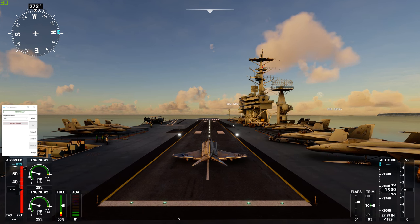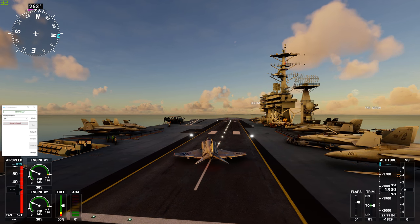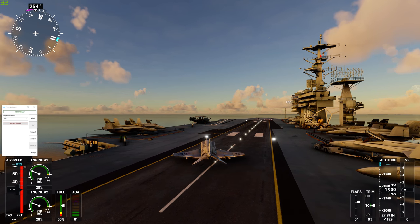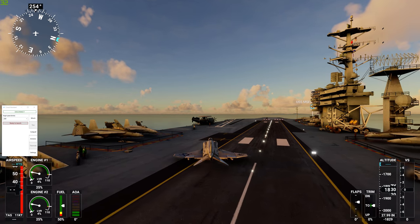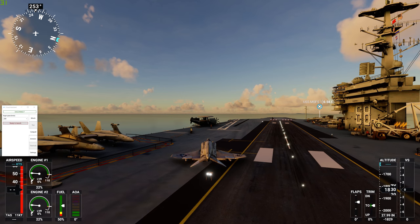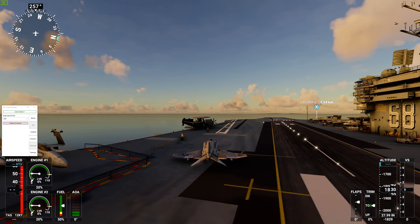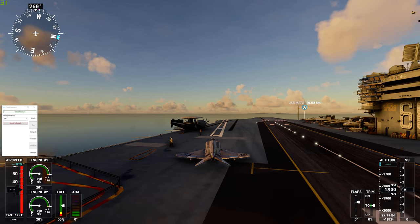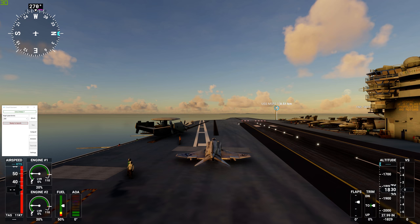Let's just taxi forward here. This aircraft carrier is a free download as well. There is another one just over there which I think is the Russian one. This is parked off the UK down the south. I will put a link in the description for this aircraft carrier download pack — I think it comes from flightsim.to.